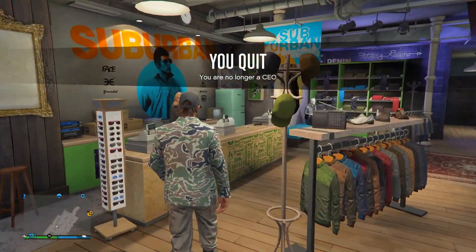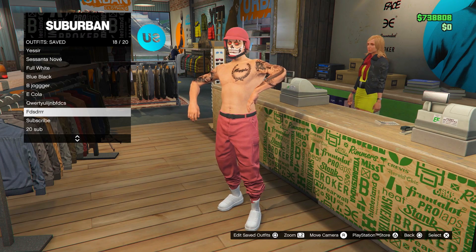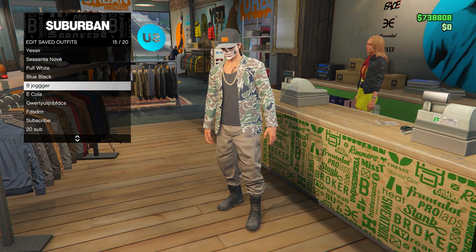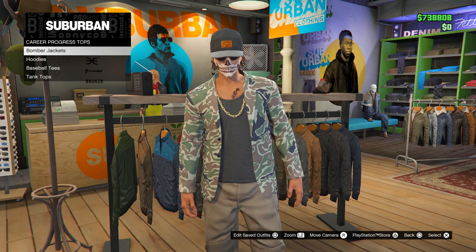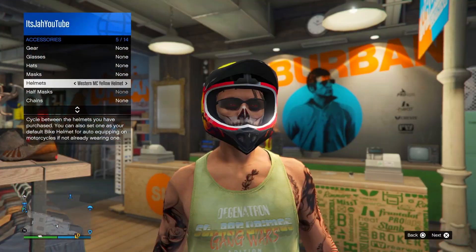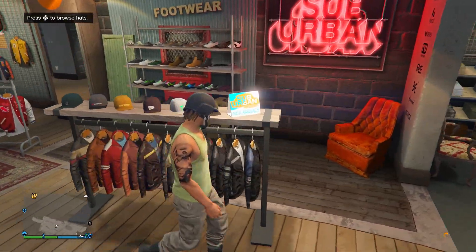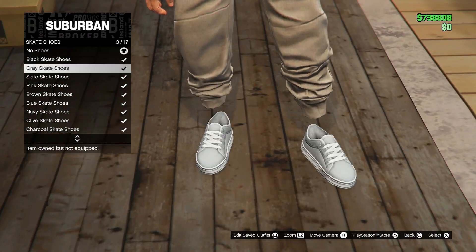You will now have the tan joggers, and you can quit the CEO and go ahead and save the outfit into any slot. It's honestly the easiest method to get the tan joggers — and really any jogger — in GTA 5. The tan joggers are quite nice and you can make some pretty cool outfits with them. You can change the shoes, get invisible ankles through this as well, put a bulletproof helmet on, and do whatever you want. If you want to see a modded outfit tutorial with the tan joggers, let me know in the comments.